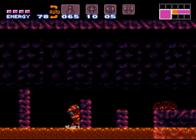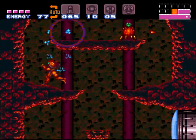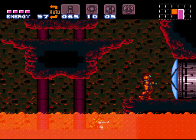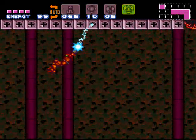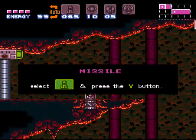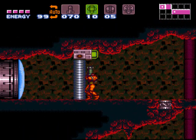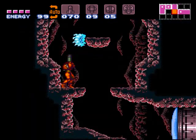We're just going to come back up through the way we came through Crocomire's room. But we're not going to go out the way we came — instead we're going to go all the way up through to the top door here. And this time we are going to use the grappling beam to go across and get some more missiles and a green gate. Just like the green doors, you've got to use super missiles for them. And we're back up and out.